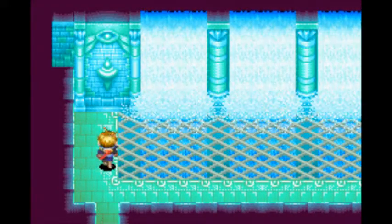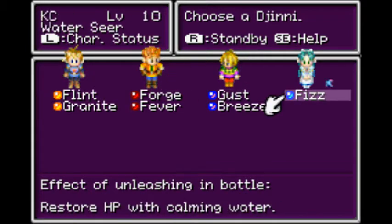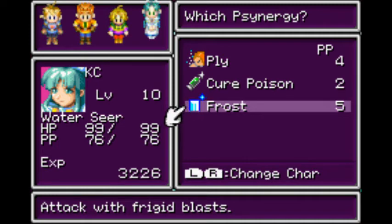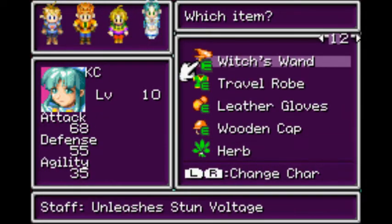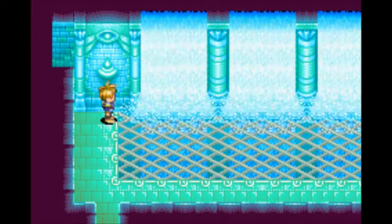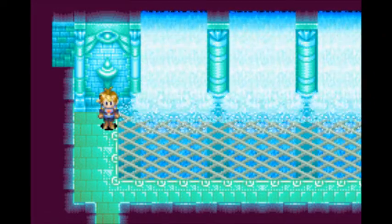So now we have Casey the healer. She's level 10, much higher than everybody else. She comes with Fizz, a healing djinn — which is rare in this game. She has Ply, Cure Poison, and Frost. Frost is an attack synergy that can freeze little puddles of water, which is very helpful. She also has an herb and comes with an artifact. Well guys, this is the end of part eight — I'll see you in part nine where we'll tackle the Mercury Lighthouse.